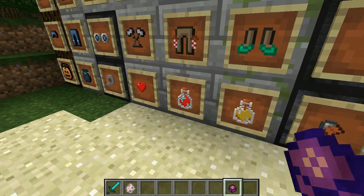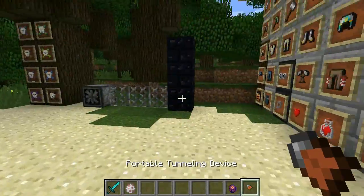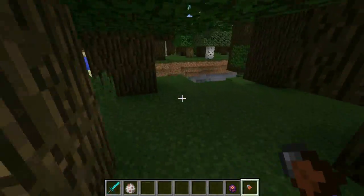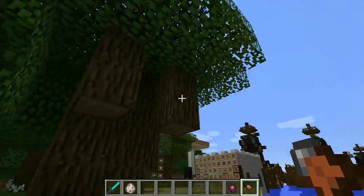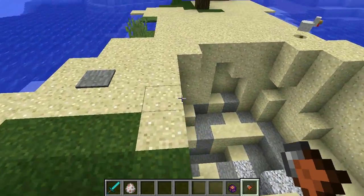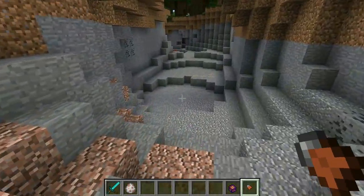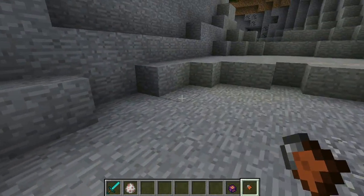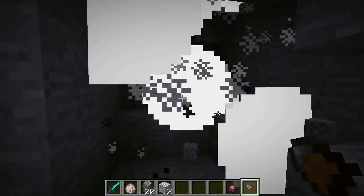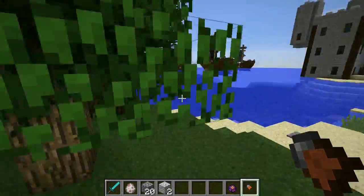This is a tunneling machine — pretty cool, let me try it out. You have to be careful with these flowers. Let's go somewhere quiet and try to tunnel — whoa, this is pretty cool! You have to have gunpowder if you're going to use this. I like it a lot.